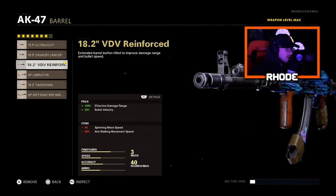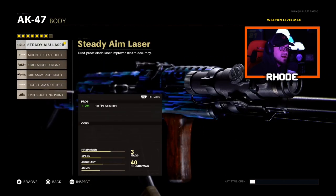You go to the barrel — I do have cons to this, but I have 100% effective damage range and 40% bullet velocity. It's hitting my sprinting move speed and aim walking movement speed, but it doesn't affect recoil control at all. So I'm running the VDB reinforced barrel. For the body, steady aim laser — 20% hip-fire accuracy, no cons.